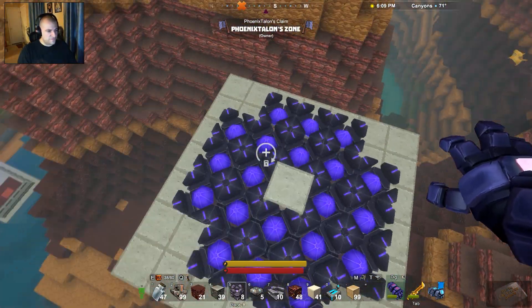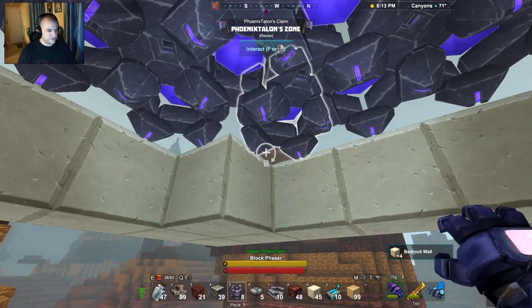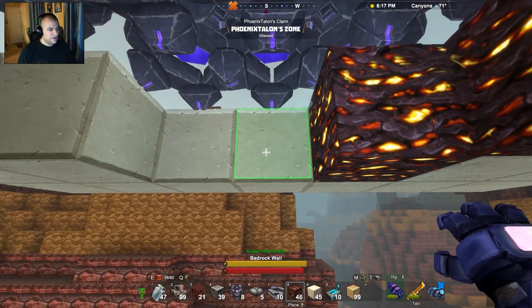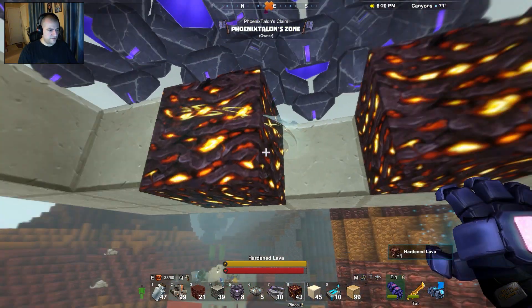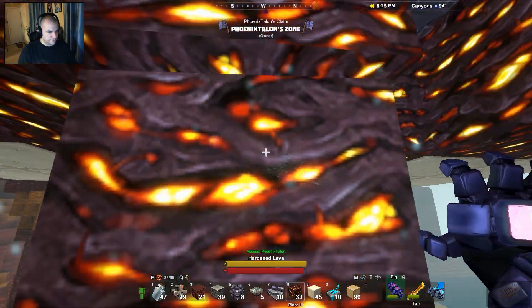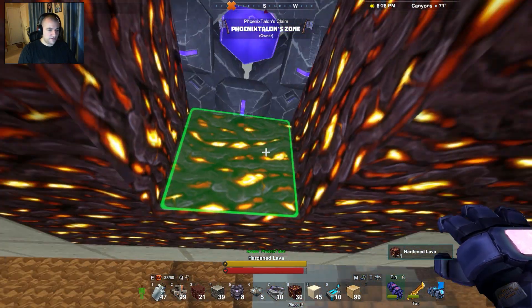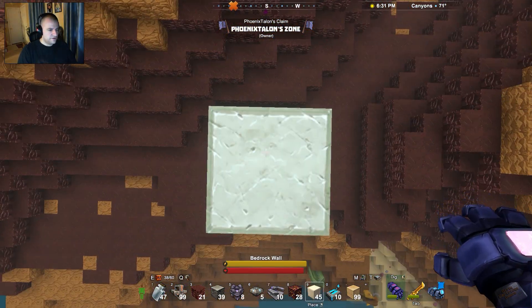Make sure they're all facing upside down, which they are. Then come down here. We're going to use hardened lava because lava is really hard to place. So we'll do this, and this, and that — placing the hardened lava all around the pattern, leaving a little tiny hole right here. Excellent — you have done very well.